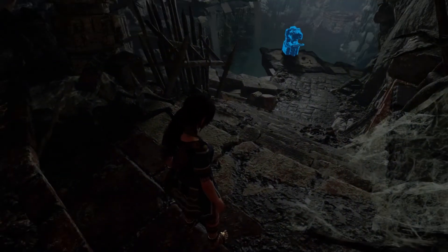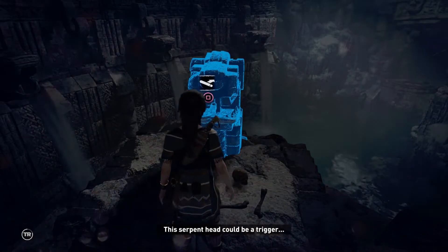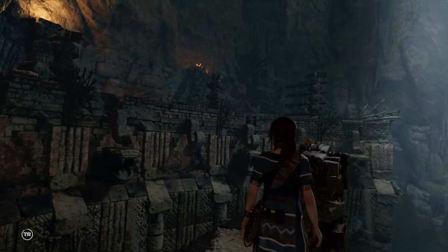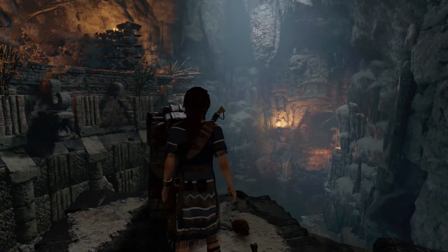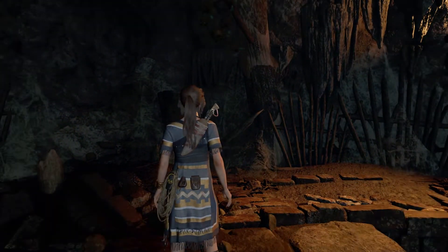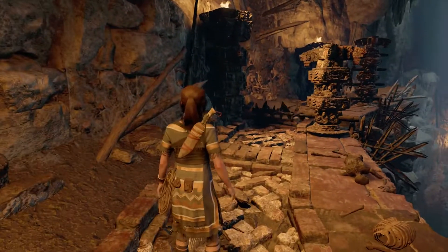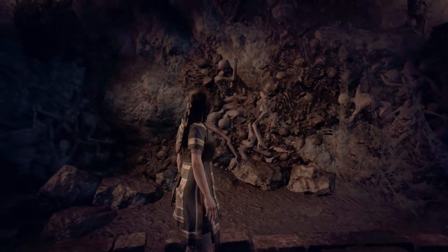We continue now. Straight ahead is a lever and we're going to use that lever to start the Path of Battle — the battle test. So we get a warm welcome, but it's not so warm at all. We follow the path to the right and avoid the blades by jumping, by dodging, and just some clever evading.